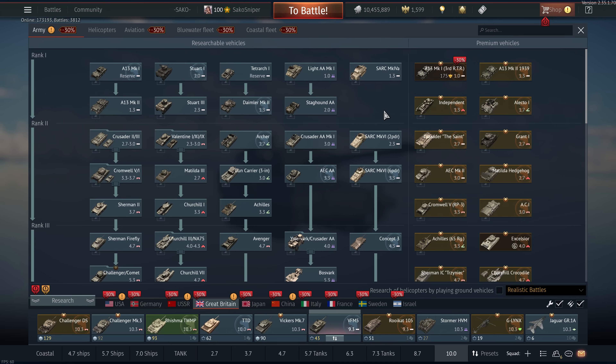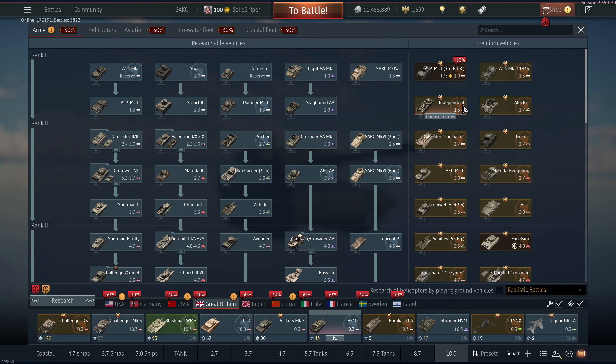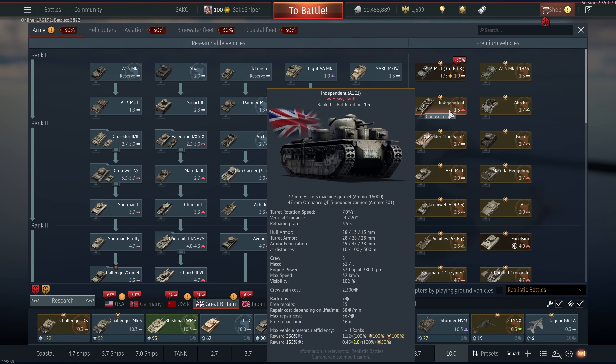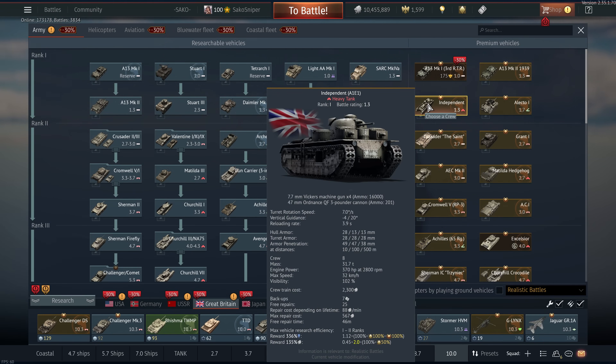For us Britbongs, we are quite famous for not having the best premium tanks in the game. Rank one again — the Eletro is pretty fun but it's an event vehicle. The Independent, I think it's like 5,000 GE or something stupid — definitely not worth it. It can't even penetrate its own armor in places — only 49 millimeters of penetration, not even a good two inches.